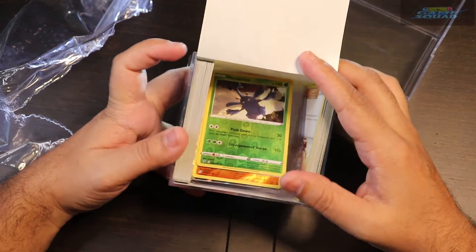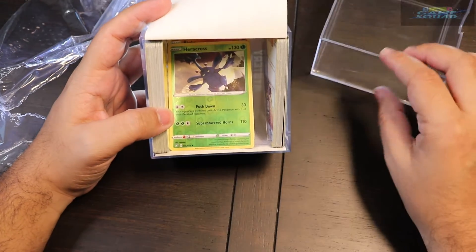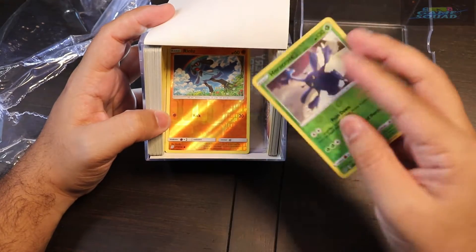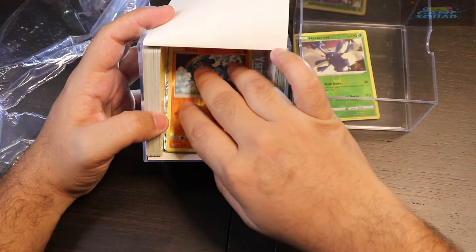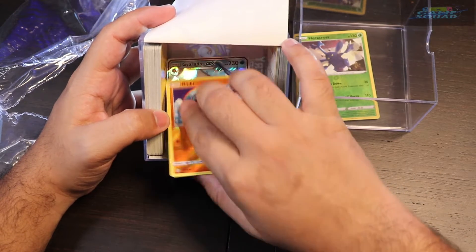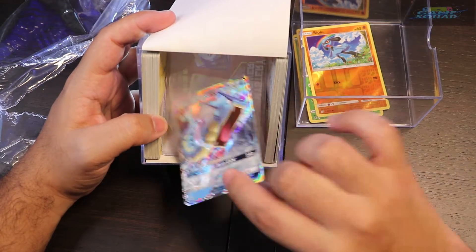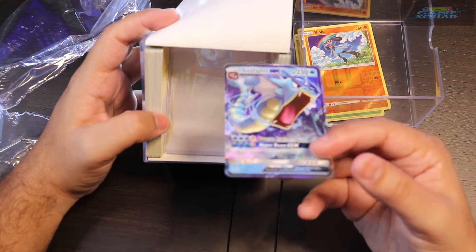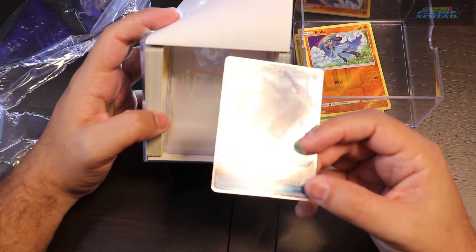We're going to do something different here just because of how this is packaged — we're going to show you exactly what the holos are. So first we have reverse holo Heracross. I've always liked Heracross. Sorry guys, that's my Alexa notifying us. We got a Riolu and we got a Gyarados GX. Look at that — full holo. I'm excited because I don't think anybody has been pulling full holos from these, but I sure haven't seen any.